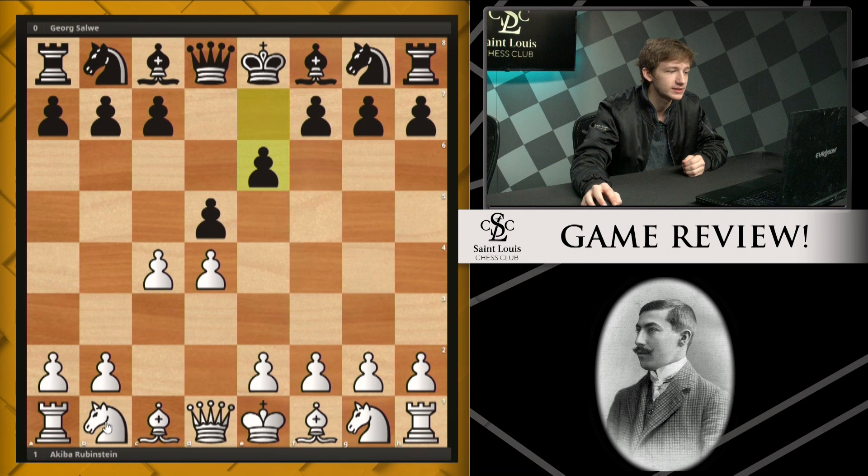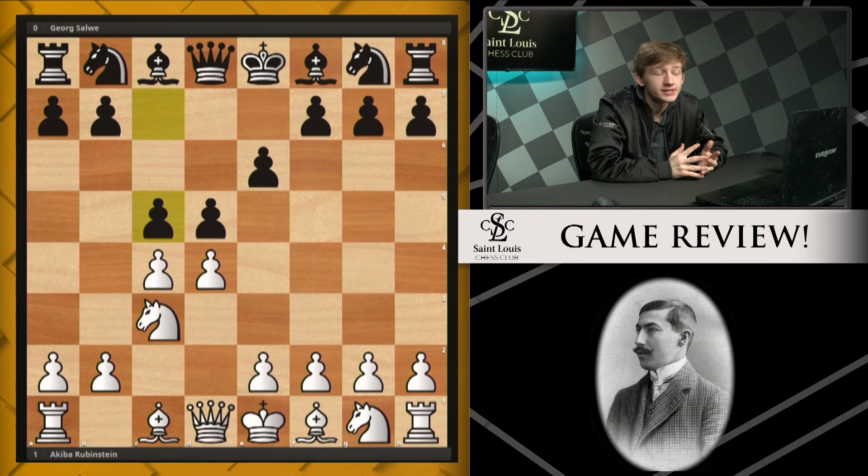It was d4, d5, c4, e6, knight c3, c5. And this is the Tarrasch defense, and this game has actually kind of become like a model for how to play against this system here. Rubenstein played some very convincing stuff and showed the serious deficits that can be made against the Tarrasch system.